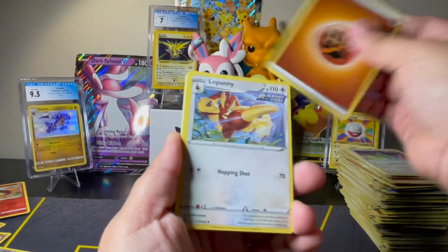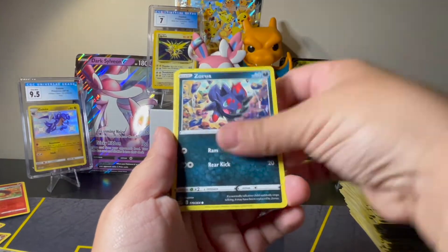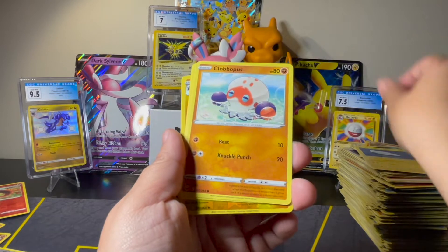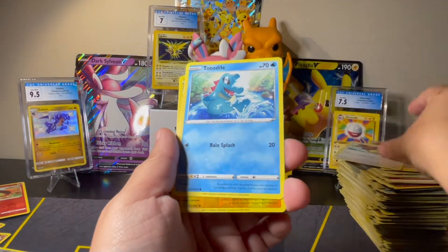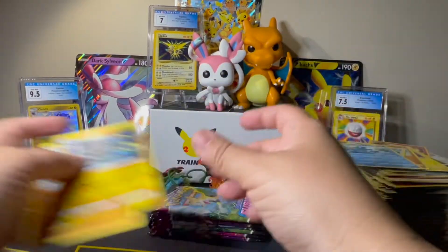We've got Fighting, Lopunny, Farewell Bell, Ninetales, Zorua, Tynamo, Octopus, Buneary, Totodile, Luxray Reverse, and a Non-Holo Rare Claydol.